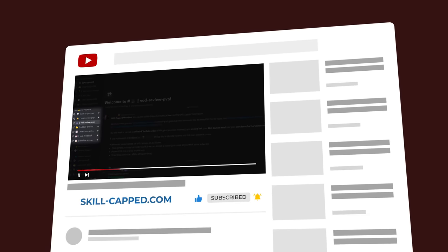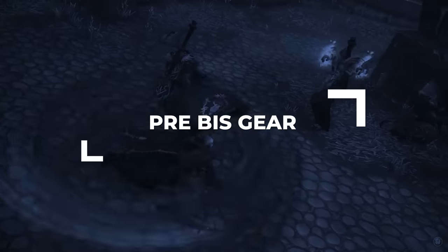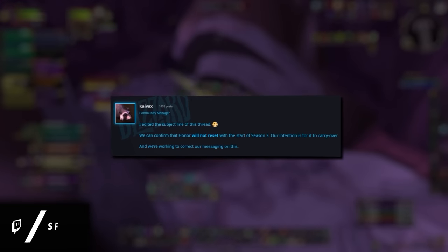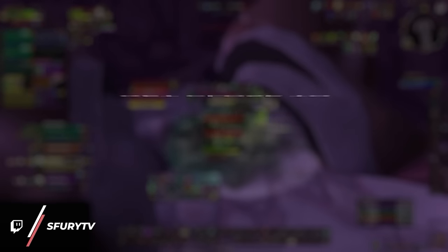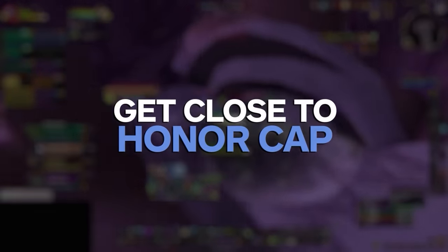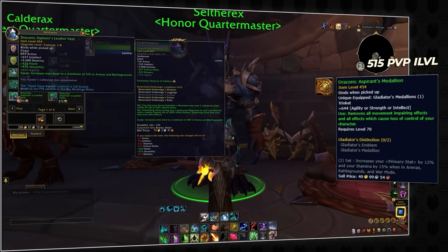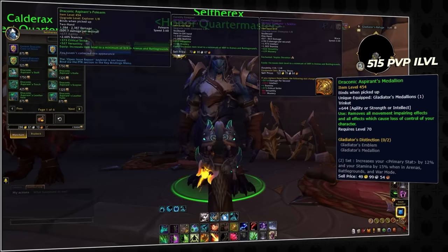Step 1 will be getting your pre-BIS gear, which even starts before the patch. So far, honor points have not reset in between seasons, and with a full honor cap you will be able to completely upgrade your gear from season 3. Honor gear will be scaled to 515 item level, which will definitely outscale any gear you had from before.